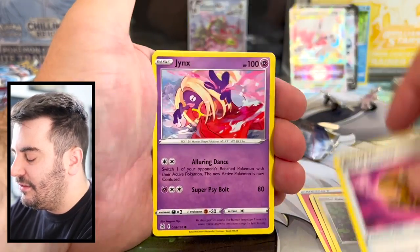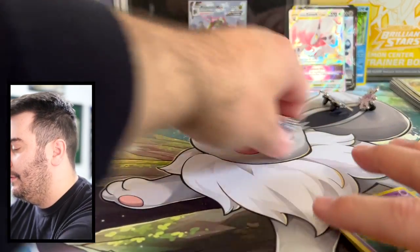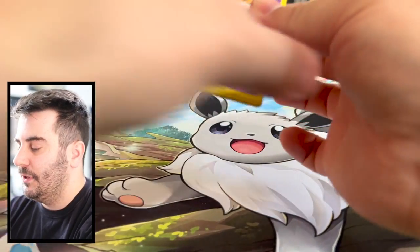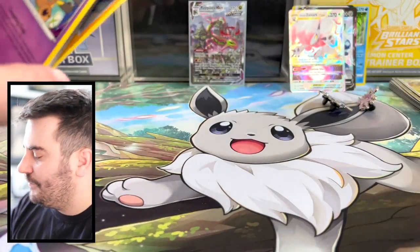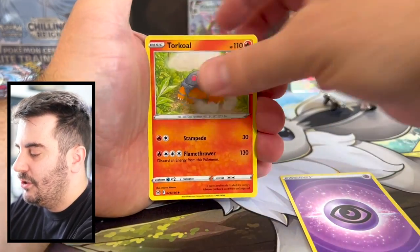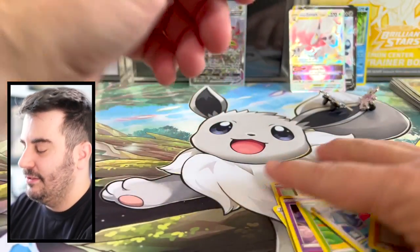Psychic Energy. Torkoal, Ariados, Relicanth, Alolan Marowak, Slugma, Clefairy, Roselia, Porygon, Misfortune, Gliscor. Anti-climactic. We're getting a couple packs left.